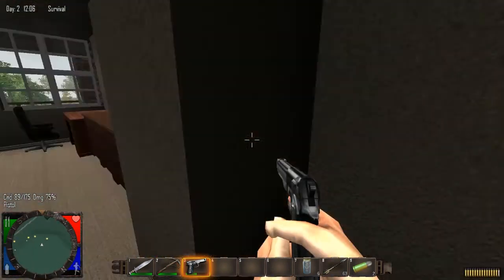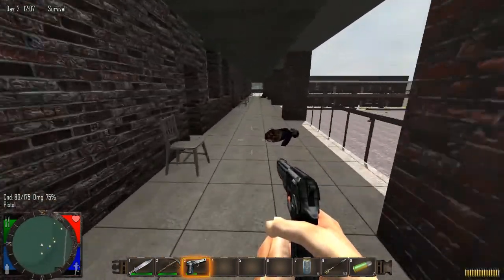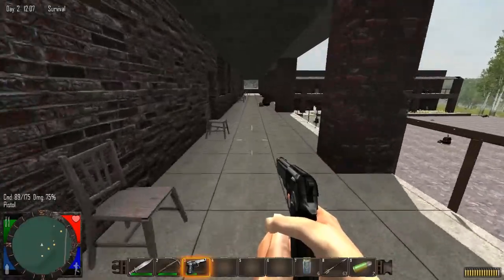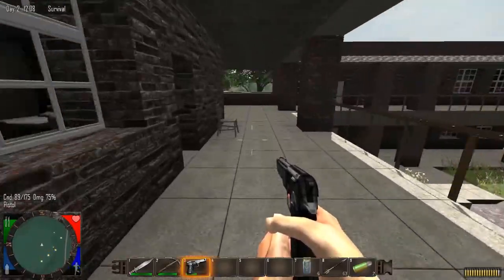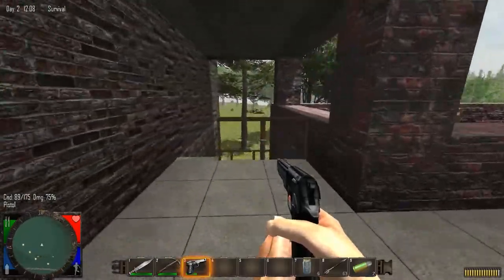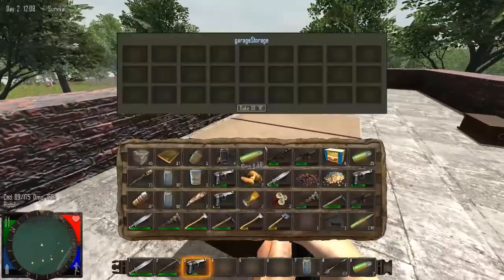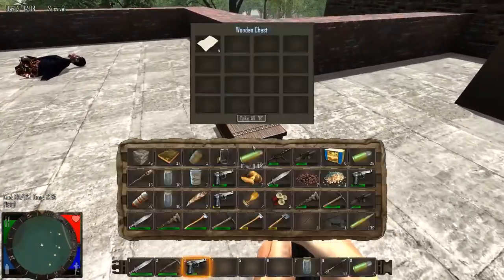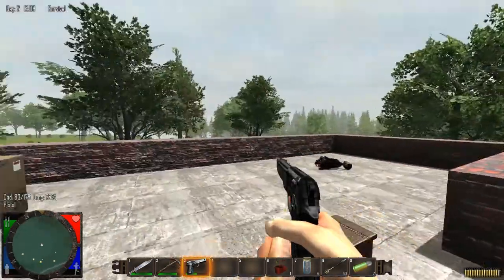I hear a zombie breathing. I bet there's a zombie underneath us here, but we don't care — we have things to do and places to go. This is the Motel 6 and a half. We're going to get up on the roof. And there's a can of gas — very good. We'll take that for the auger that we don't have yet.